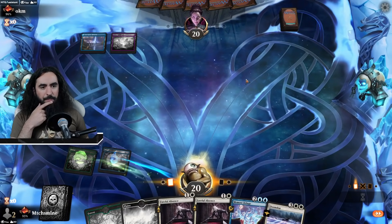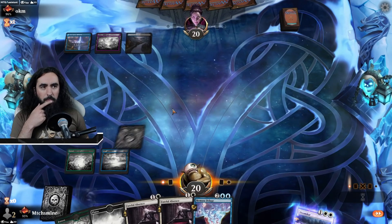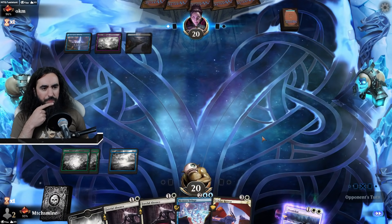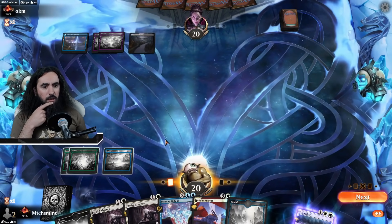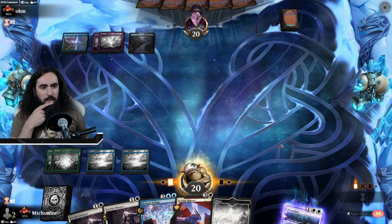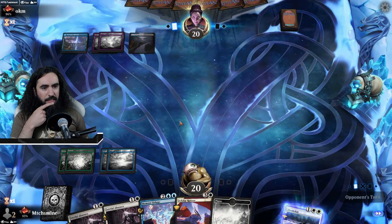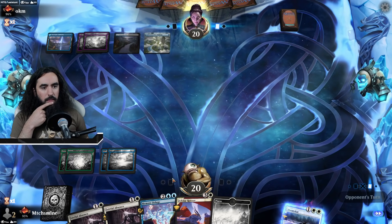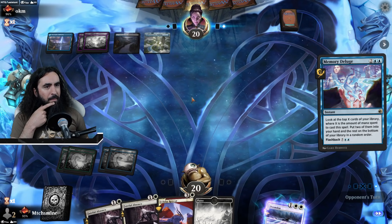We all know it's Dimir Control, and we're missing a blue source for the Memory Deluge. But maybe we have a chance against Dimir Control — who knows? I have no clue what they're playing but they also have no clue what we're playing. So we can bring down the Memory Deluge now — but they counter it with a Siphon Insight.